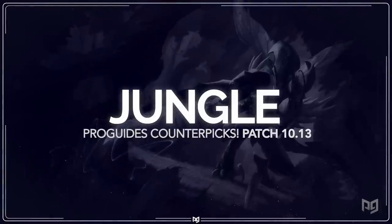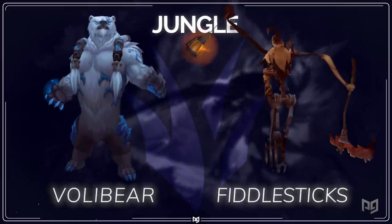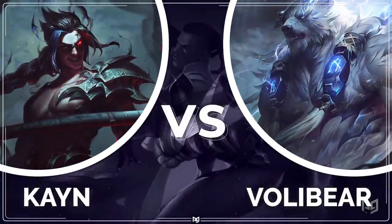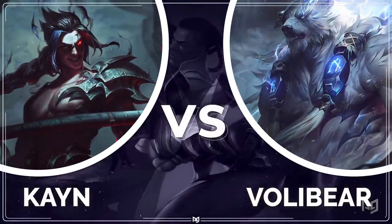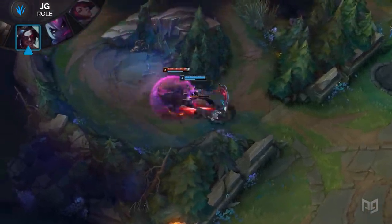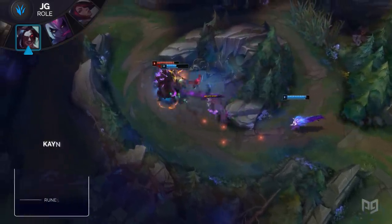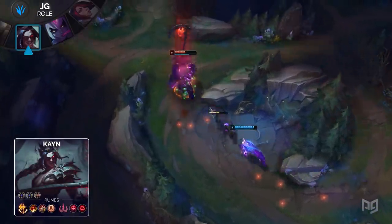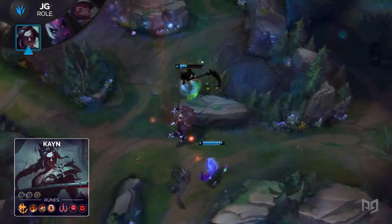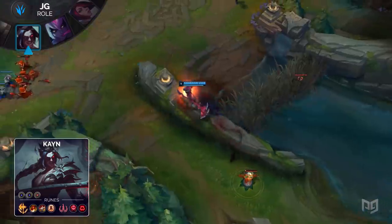The jungle position has been taking over ranked recently and there are a couple of champions that have been dominating. Both Volibear and Fiddlesticks have been boasting high win rates and low counterplay all across the board, so we have a couple of niche picks to beat out these junglers. Huge disclaimer for jungle: jungle is all about lane priority. This assumes both junglers are inside a vacuum fighting each other. While Volibear excels in hunting people down and staying alive with his beefiness, he struggles to deal with champions with sustain and crowd control. The counter we're presenting here will be Kayn.